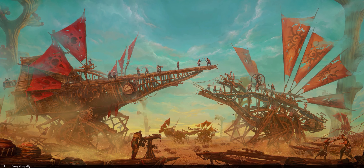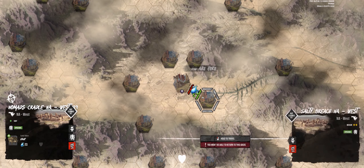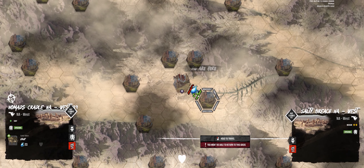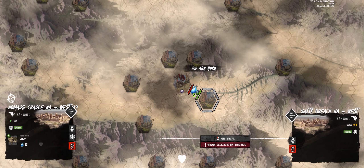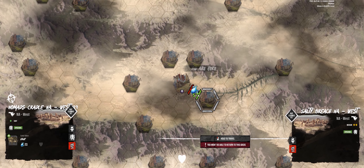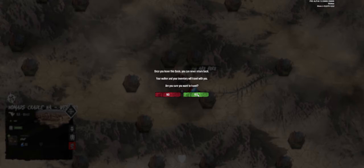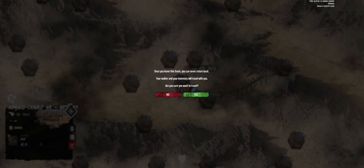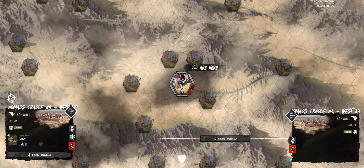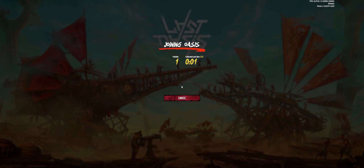We're leaving the oasis. It says we can't return to this oasis once we leave — our walker and inventory will travel with us. It says 'drive your walker into a desert to discover other oasis,' so that's what we're supposed to do. It's a bit confusing. Let's just hang around and see what happens.